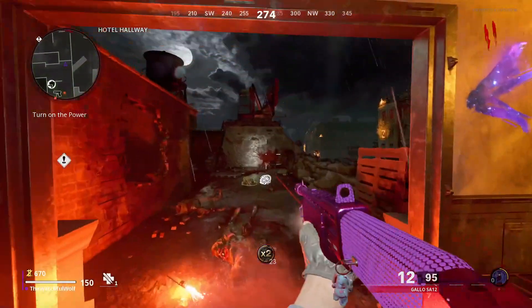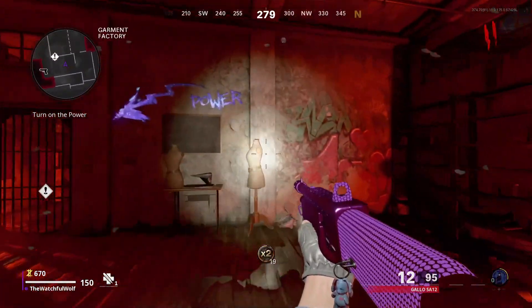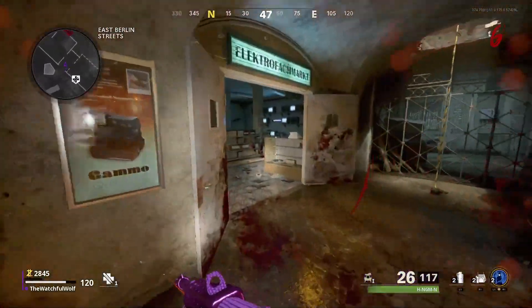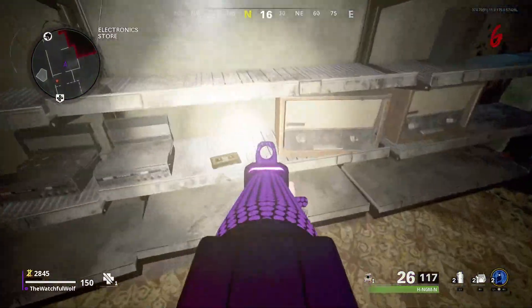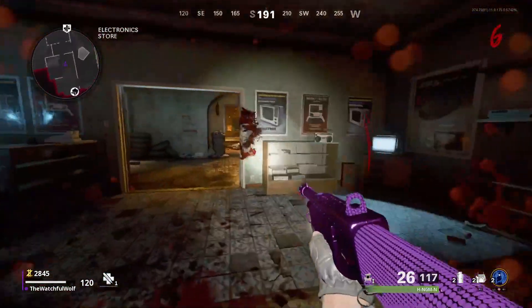The first one can be found when opening up towards power in the garment factory, found on top of one of the mannequins. The next one is going to be found down on the main road once you make your way down into the city area. It's going to be on the electronics store on this shelf, which is the area just past Jug.